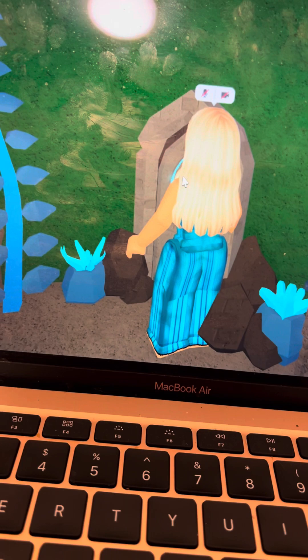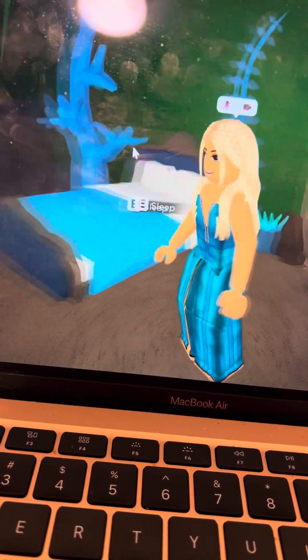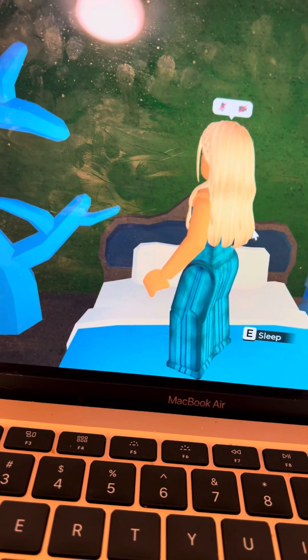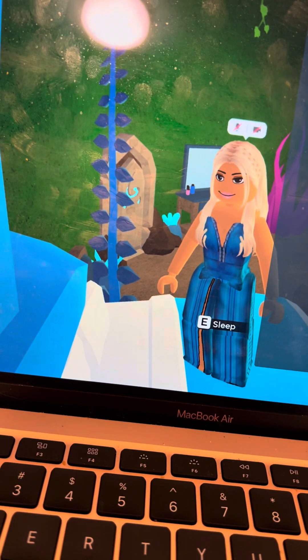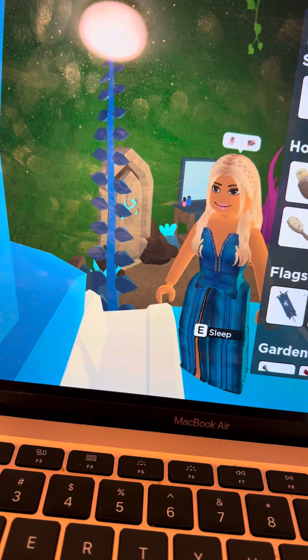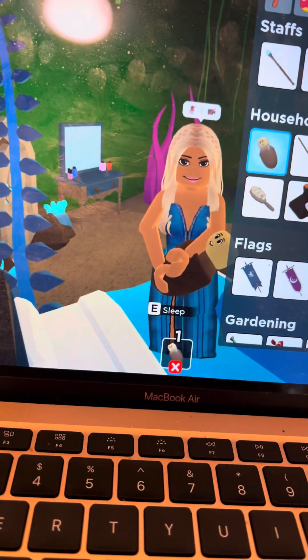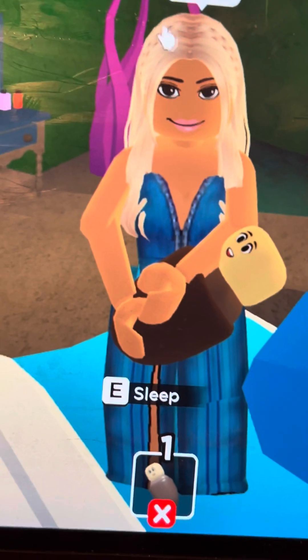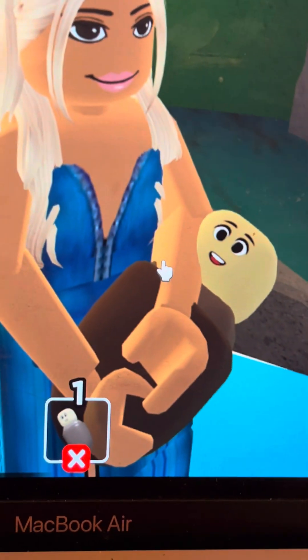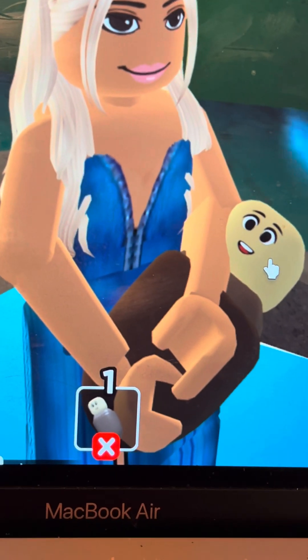This is her makeup section, and this is her predictions and everything — that's her stone with her symbols in there. This is her bed where she could sleep and pray. I'm gonna show you the baby — look at the baby, guys! This is so cute. This is the medieval version of the baby.